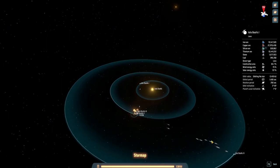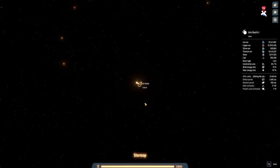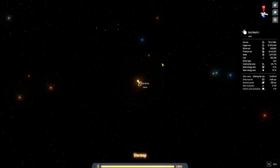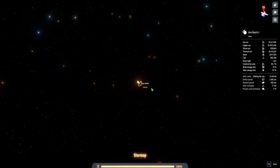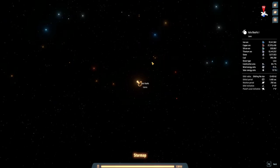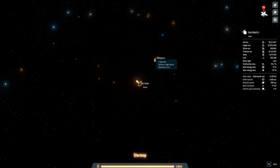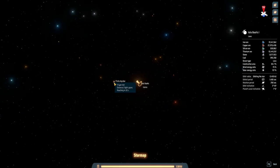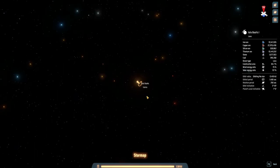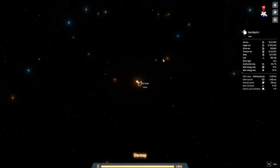Now, another thing we unlocked that I completely forgot to look at is that we can now see stuff from afar - up to six light years away. So we have a K-type star, an M-type star, another M-type star, and a G-type star visible.